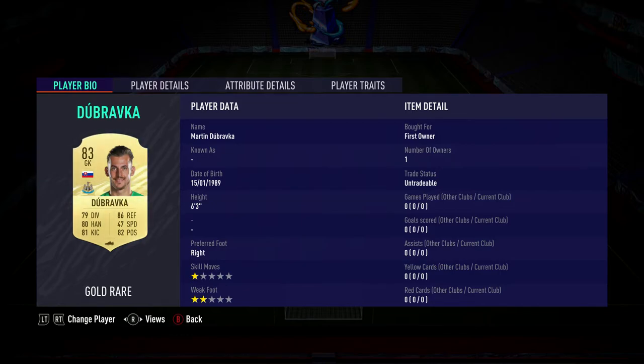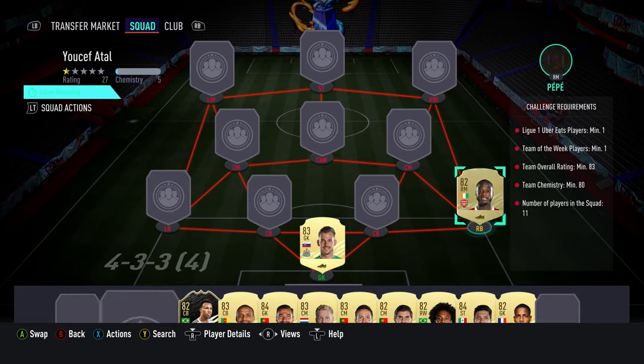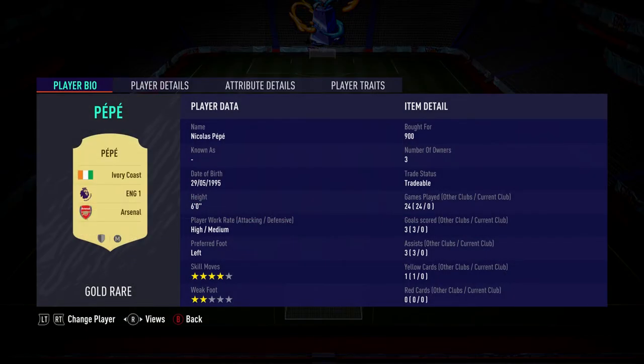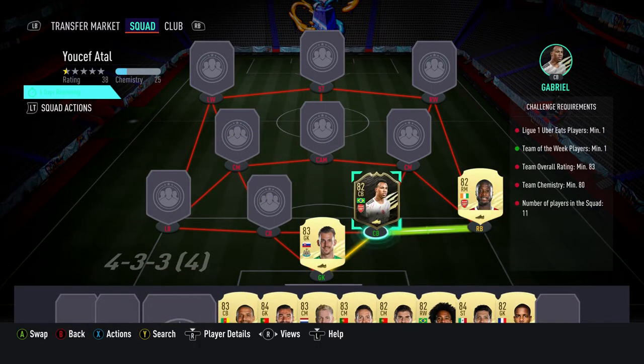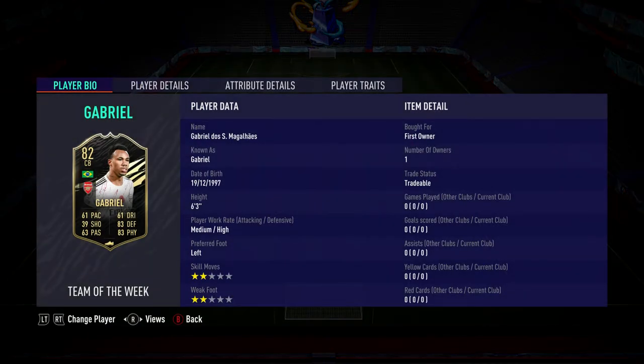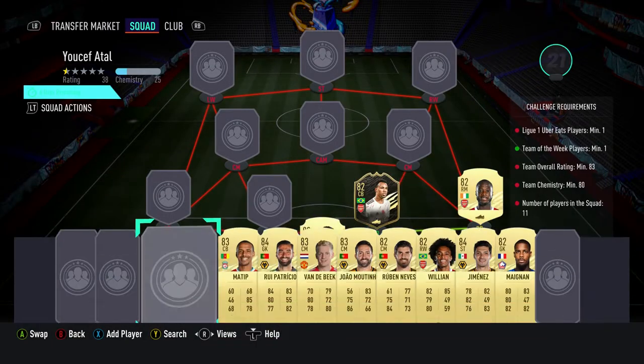In goal we've got Martin Dubravka. You should be able to get him for about £2,000. He plays for Newcastle United in the Prem and is Slovakian. The right back slot has Nicolas Pepe for £900, who plays for Arsenal in the Prem and is from the Ivory Coast. The centre back is the Team of the Week requirement — it's Gabriel, should be about £12,000, plays for Arsenal in the Prem and is Brazilian.